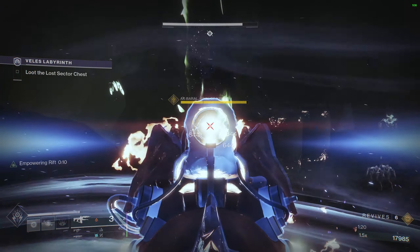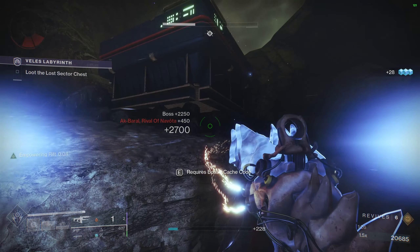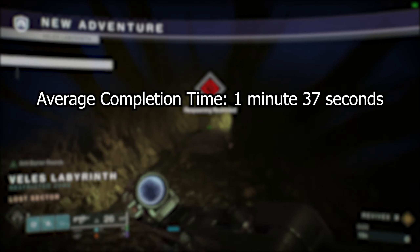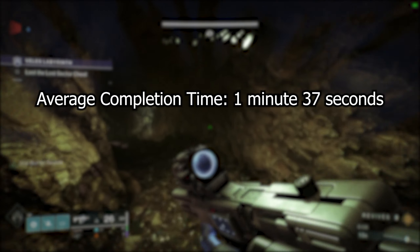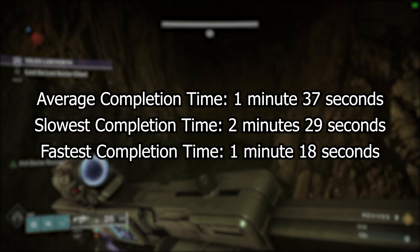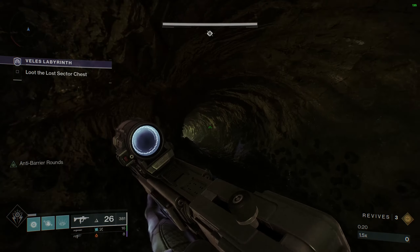I wanted to get as pure a data set as possible, so I didn't exclude any runs because of a bad completion time. My average completion time was 97 seconds, or 1 minute and 37 seconds. The absolute longest a single run took me was 2 minutes and 29 seconds, and the fastest was 1 minute and 18 seconds. The 2:29 run was an outlier — the next slowest was 2 minutes and 15 seconds.